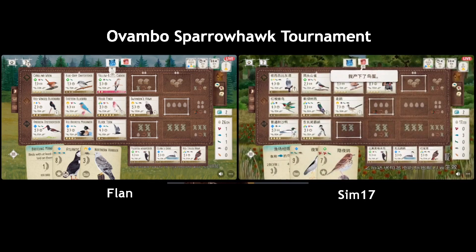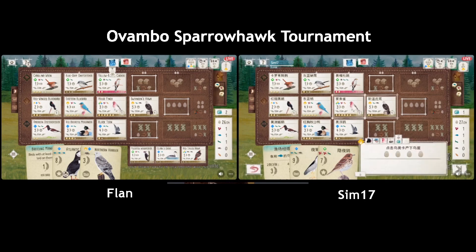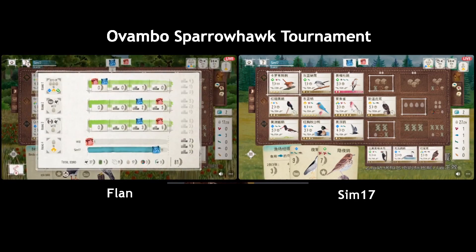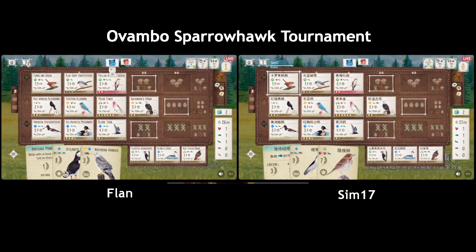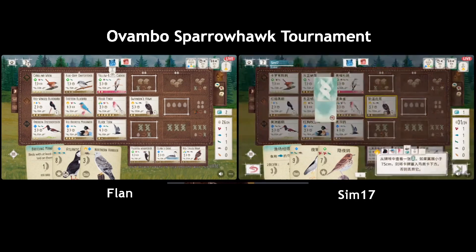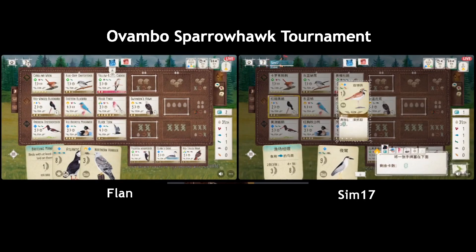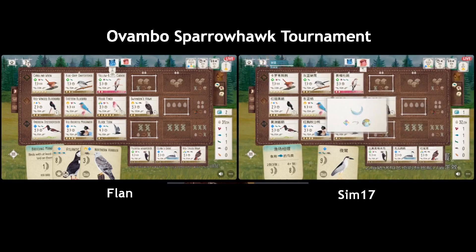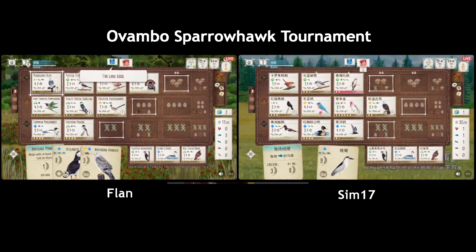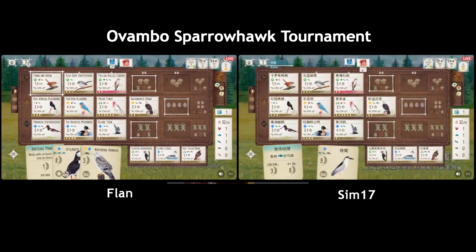So who started — I think Flan started. Because Flan confused everyone at the start by setting up with the fish and then taking the Swallow. It was a mind game — Flan mind-gamed themselves, that's the problem. It was a little bit of missed opportunity. Okay, look at this — look at Sim, they're actually full. Actually if Sim can get another food they can make more points playing that Night Heron — so that was really smart, they kept the Night Heron.